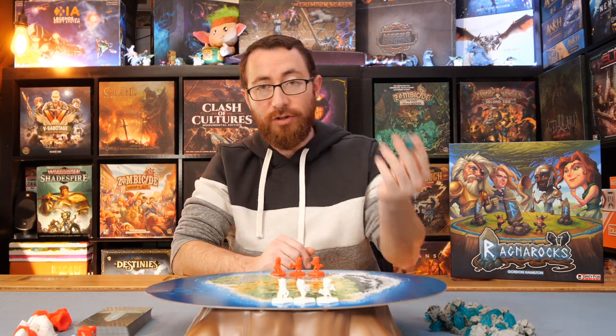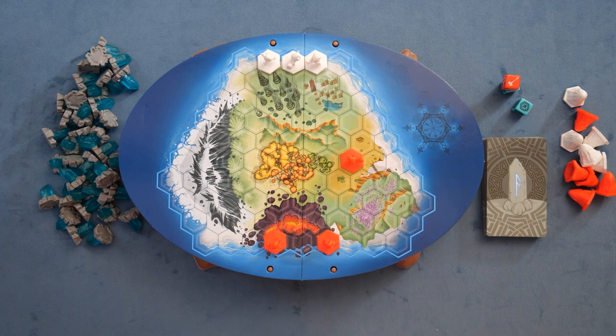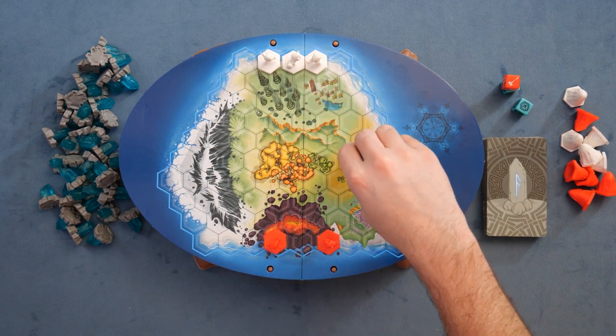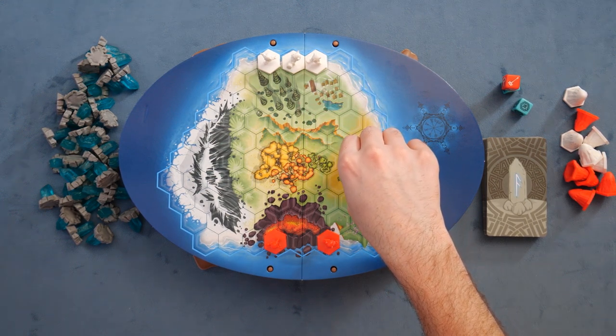On your turn, you're going to move a Viking as far as you can in a straight line, unimpeded by anything from either other Vikings or the runestones themselves. So for example, I can go ahead and move a Viking like so, and then you can go ahead and generate a runestone, pushing it out from where you are to any other Viking, to anywhere on the board, again unimpeded.